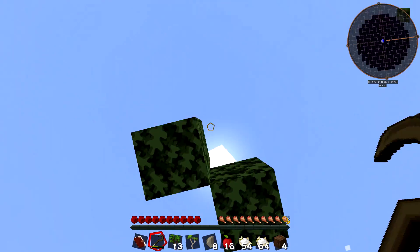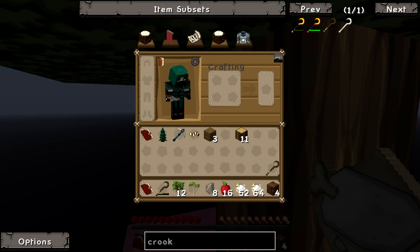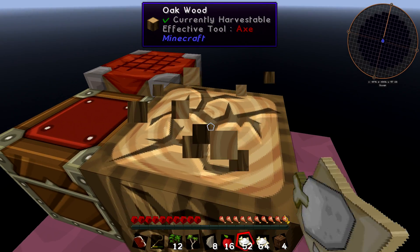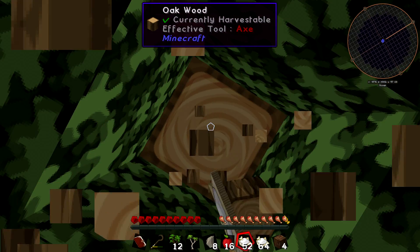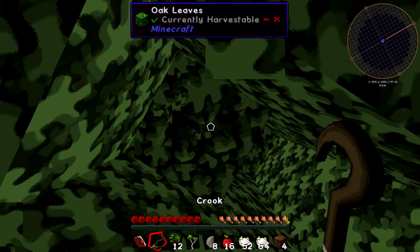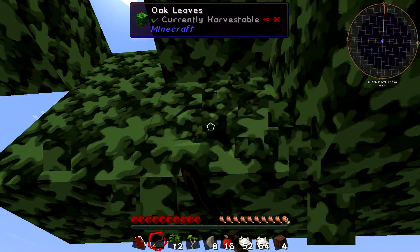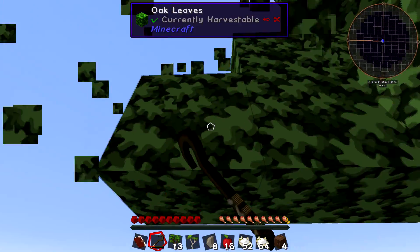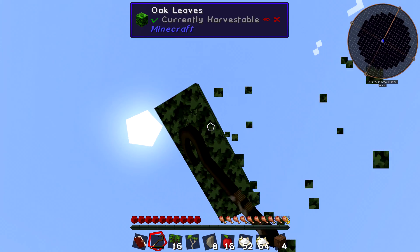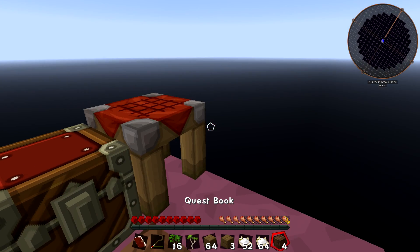We're doing pretty good — we've gotten quite a bit of wood, almost a full stack to start building out the platform. I'll start building after chopping this last tree, which should give us a full stack or close to it. We need enough room to make more dirt to plant more trees, because once you're at the bone mill stage this game gets pretty slow. You also have to space trees out so leaves don't overlap and you don't lose sapling drops.